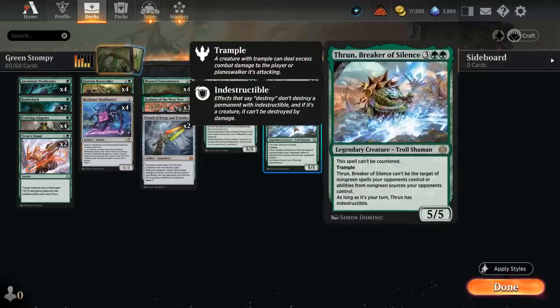We also have a one-of copy of Thrun, Breaker of Silence — a 5/5 that cannot be countered, shines against the Mono-Blue Haughty Djinn deck, has Trample, and cannot be the target of non-green spells or abilities the opponent controls. So it's very difficult for the opponent to take out Thrun with spot removal — they'll typically need a sweeper effect. And as long as it's our turn, Thrun has Indestructible, making it a great attacker no matter the board state.